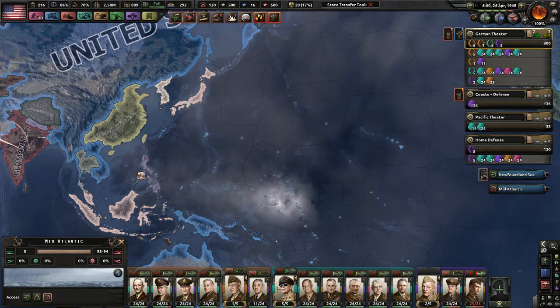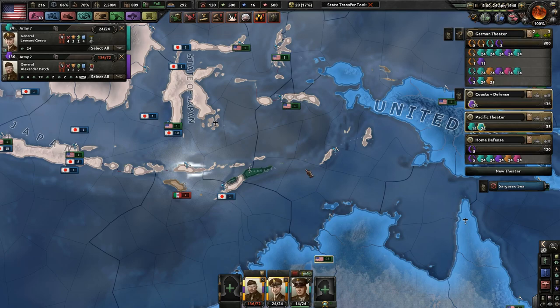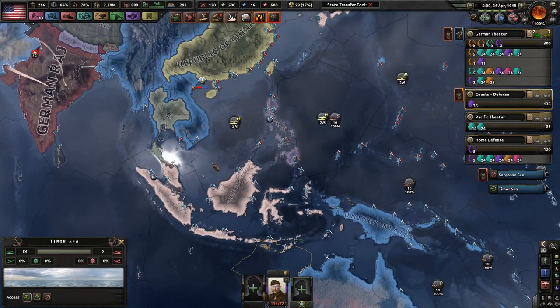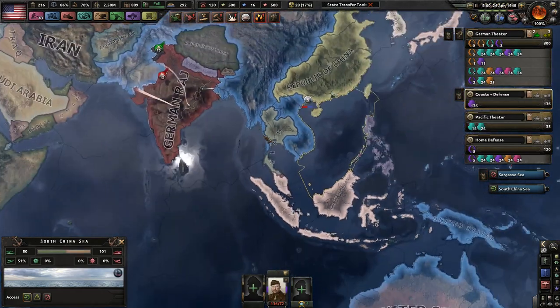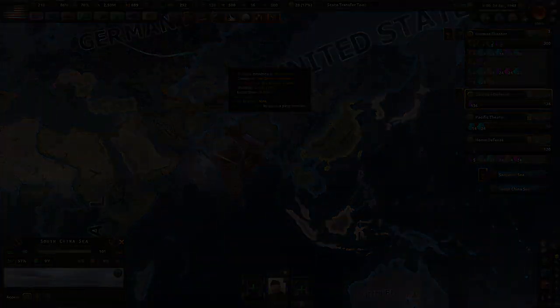So let's end it here, guys. What have we done? We've taken out Australia — fully taken it out and have all the territory under us. We might invade some islands next time — probably the Italian-German East-West Indies area. And we'll help kill these 20 Italian divisions next time. We've helped pretty much crush any resistance in Burma, we are striking very hard into the German Raj, and we might even be in Europe before the end of the next episode. Thank you very much for watching — I will see you tomorrow. Please like the video if you like it, subscribe if you're new, and thanks for watching. Bye.